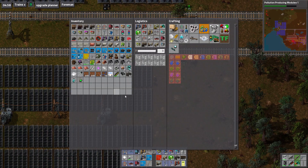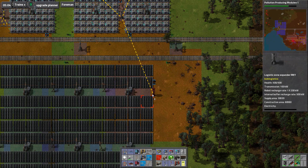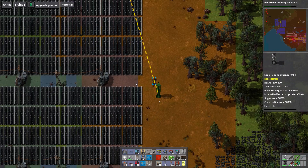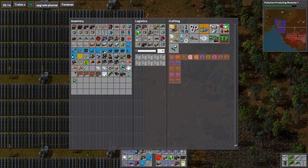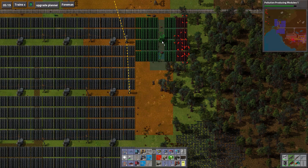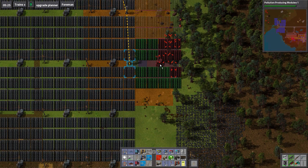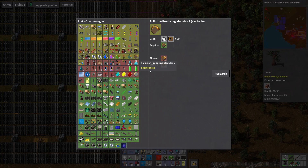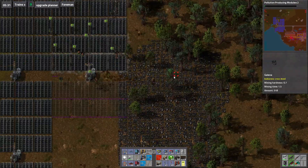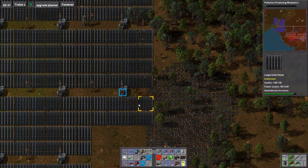Much better design. Now let's just link this area here up to the construction network, and then what we will do is we will copy... oh, we already have it. Good. And now thank you for your information. As I go... shift-click, shift-click, shift-click. Now let's hope... good, I do have enough of them.